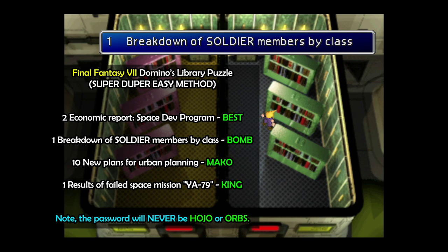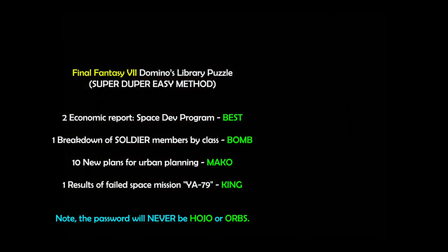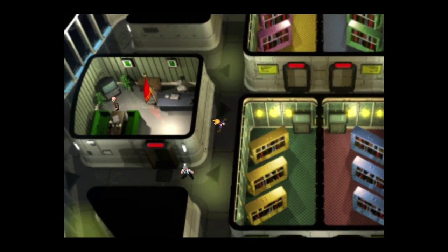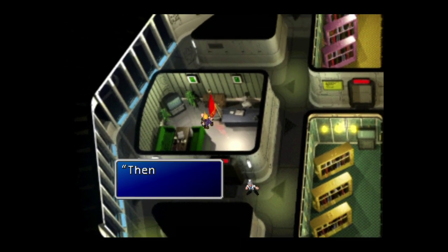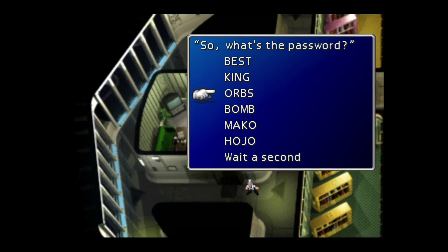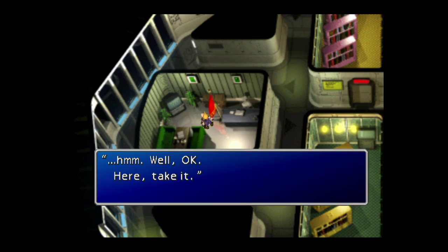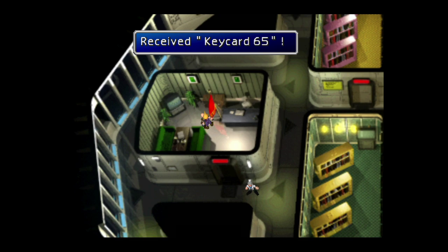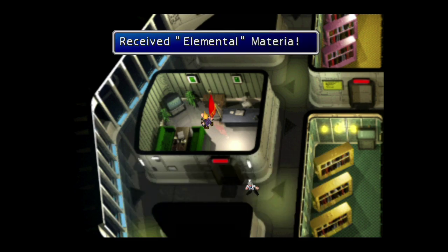For me, we've got 'breakdown of soldier member by class.' We can see that the password for this is BOMB. So all we're going to do now is head back over to Domino's office and tell him that the password is BOMB. Correct choice! For that, we get keycard 65, and because we got it first try, we also get the elemental materia — and you're going to love that materia later on, I assure you.